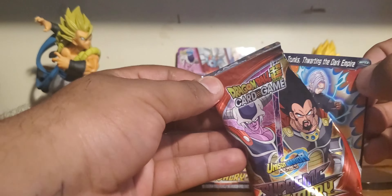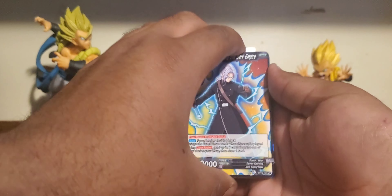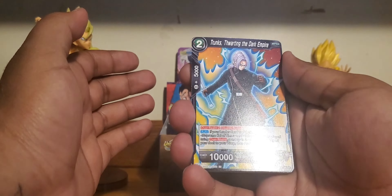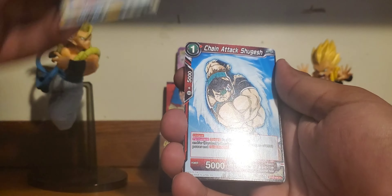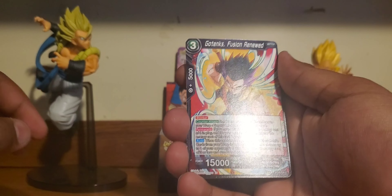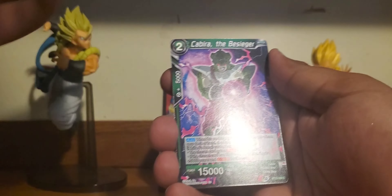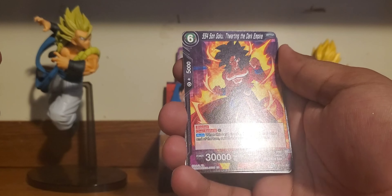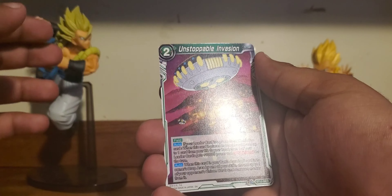The last video was crazy — haven't had a hype video like that in a little bit. So hopefully we can continue on with that kind of energy. We got Trunks Thwarting the Dark Empire, Chain Attack Shugesh — a buff-ass Shugesh — Gotenks Fusion Renewed, Demon God Offering the Dark Dragon Balls, Kabira, Super Saiyan 4 Son Goku. I really like that art, it's pretty sick looking. That'd be awesome as a holo.